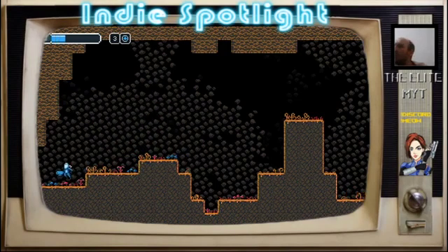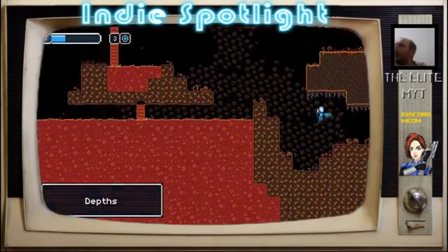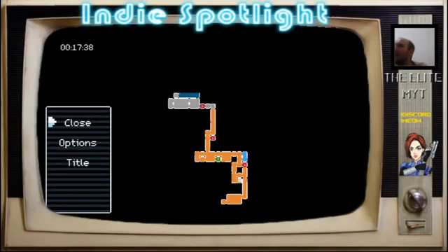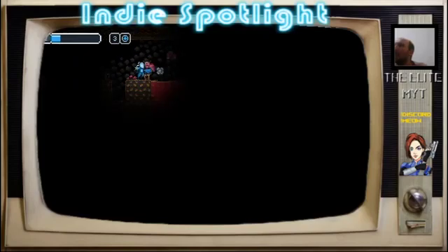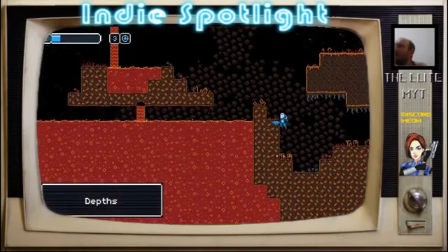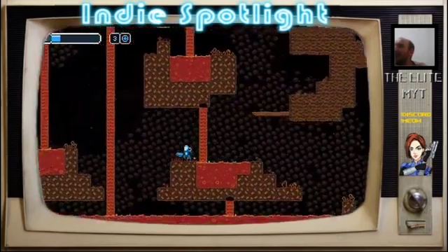At least I've got a couple of chunks of health back. So, it's the dark room now. Did I spawn on something? Why is he suddenly there? Come on — nope. Butterfly is there — we're just going to ignore those, shall we? I definitely don't want to face those.